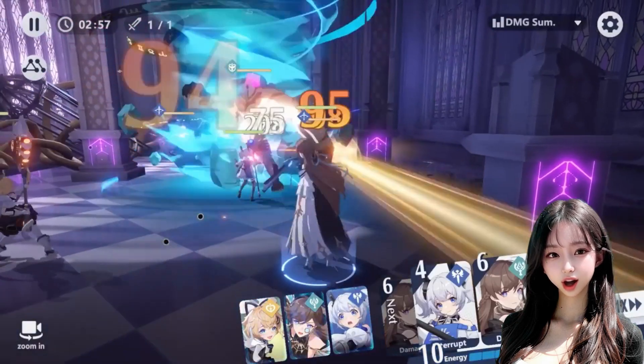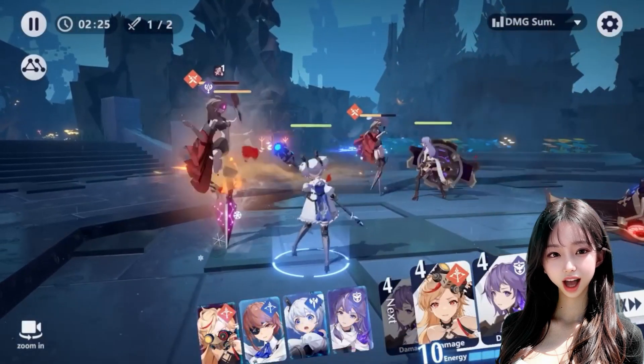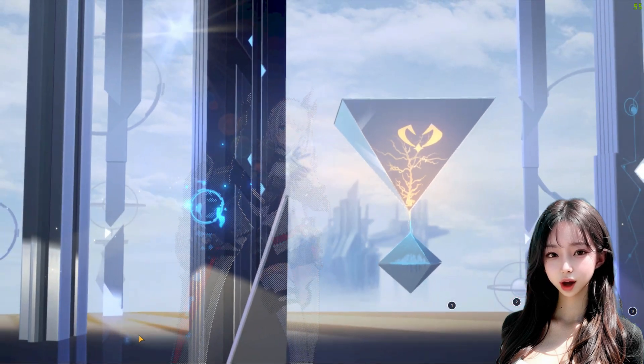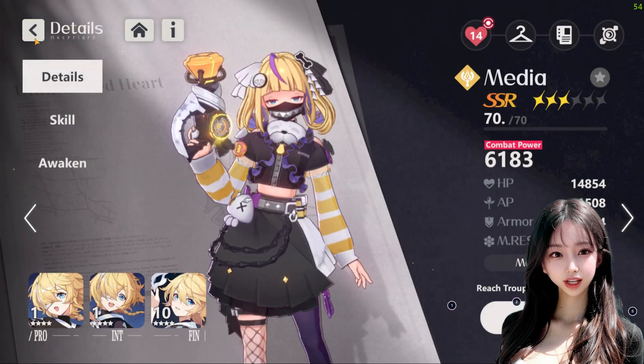You start by creating your character, customizing their skills and equipment, and leveling up by completing quests and defeating enemies. To access PvP mode, you must complete the first 4 to 16 stages of the main quest and have a decent character unlocked, with most of the characters at level 70.